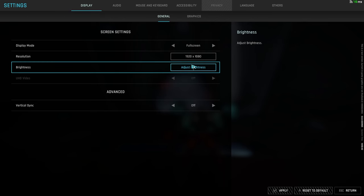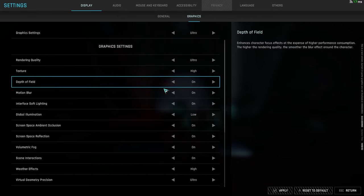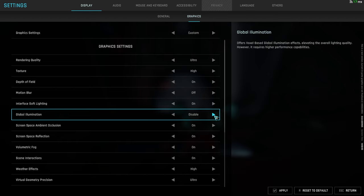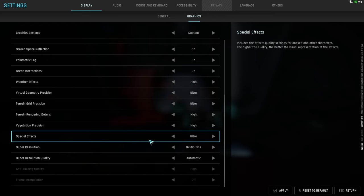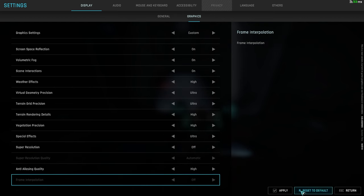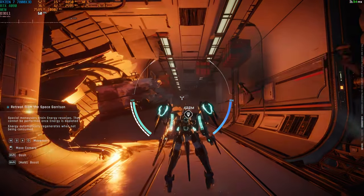Let's go for settings — third person, full screen. Graphics are already in ultra, no way! I want global illumination — yes please. This is ray tracing... well actually global illumination is not ray tracing, it's just off. Okay, click apply. So much better — look at that, less blurry in my opinion.